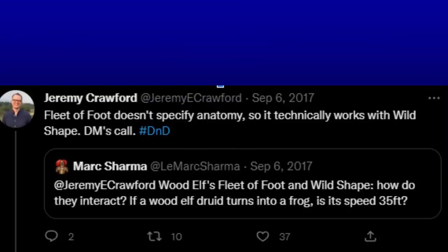The only guidance I could find from Jeremy Crawford was a tweet from five years ago that says, technically, any racial feature that doesn't specify anatomy should technically work, but it's the DM's call. I'm not showing you this tweet suggesting you use it as a cudgel to pressure your DM into allowing racial features to work with Wildshape if it doesn't fit with their personal opinions.